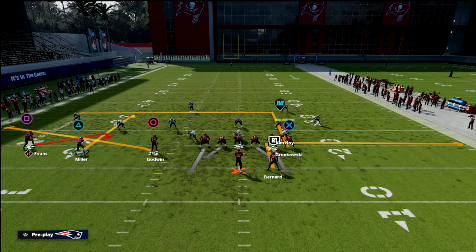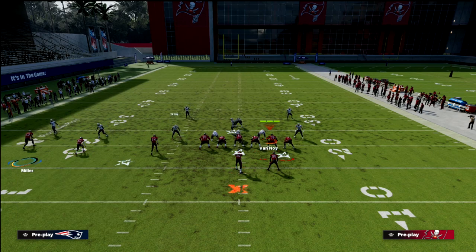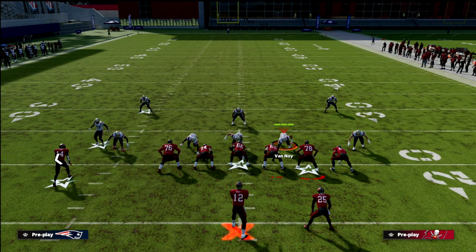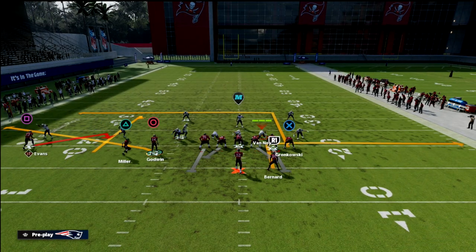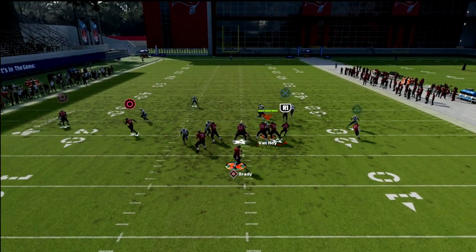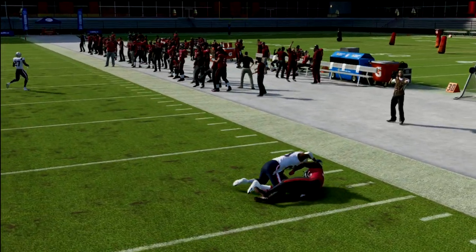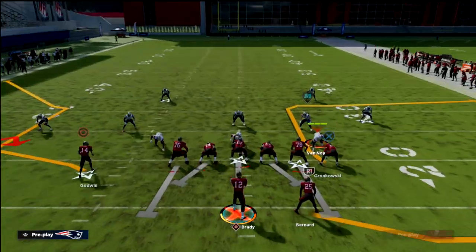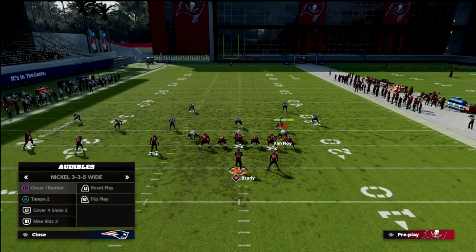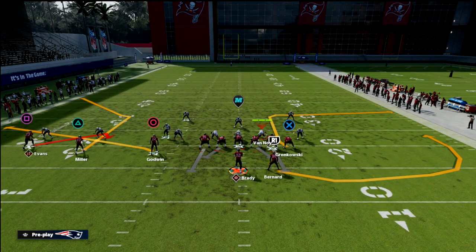What I love about that is if it's a post route it runs into the third, but because it's a 10-yard in, it doesn't run into the third. Really a great little concept. This is so good because they have to play man press to even have a shot. Even then, if they don't user your tight end, he's wide open. But let's say they user your tight end — now your running back is wide open on the quick out with a little RAC catch. Your curl is also going to be wide open.